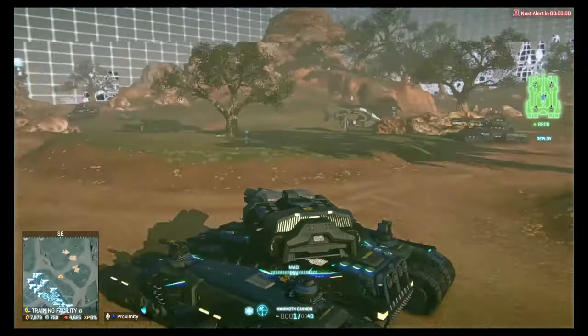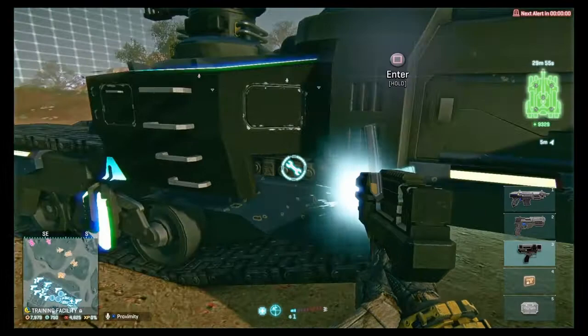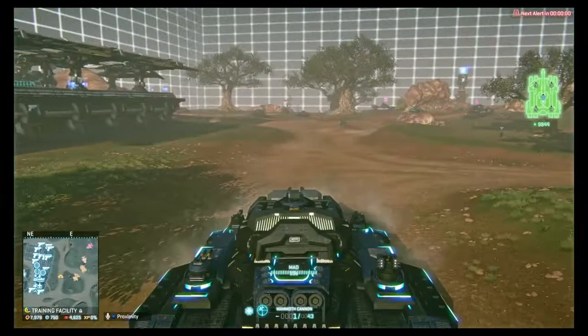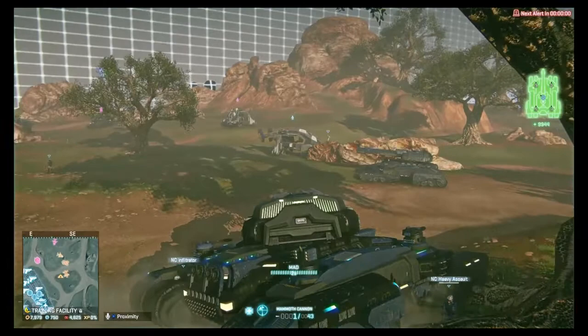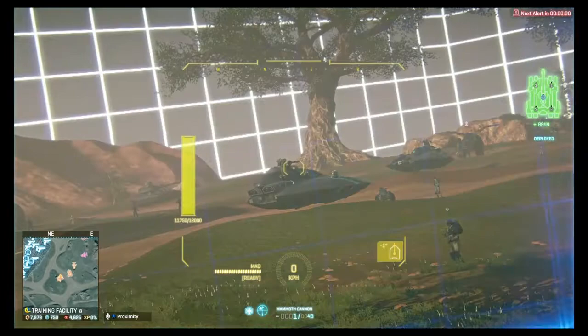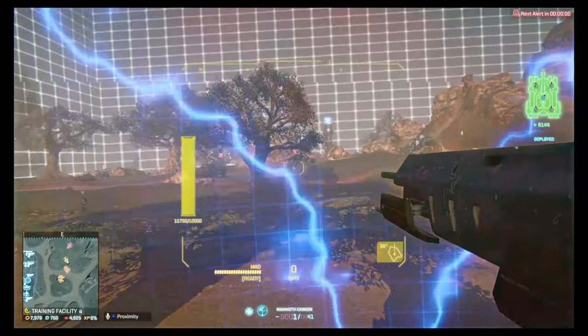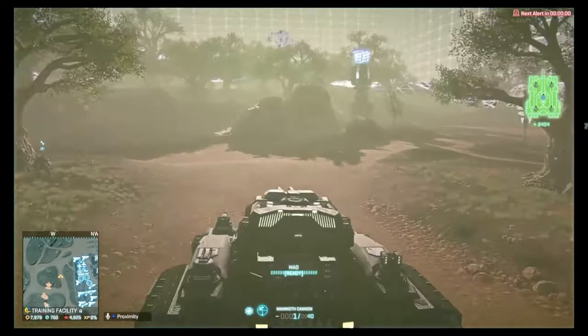It does a ton of damage and is really useful against vehicles, though it is on cooldown after use. In the corner you'll see the health of my Colossus — it's quite low right now as it took some damage from the MAD system, so you'd need a repair Sunderer nearby. Things to note when using the Colossus: it gets stuck really easily, and you can use the main gun on a decline to lobbed-bombard vehicles.